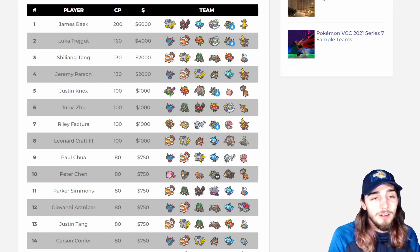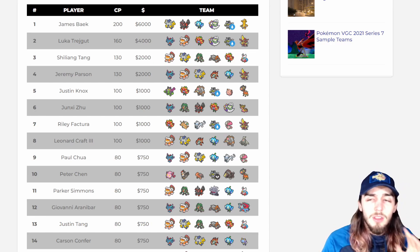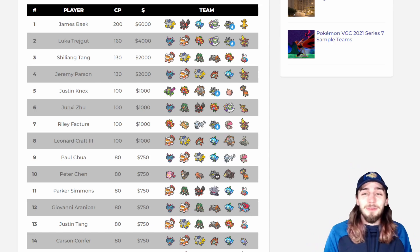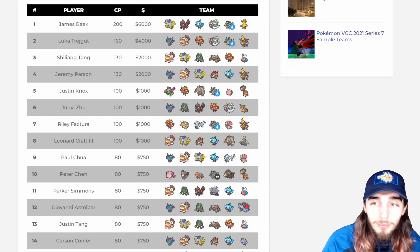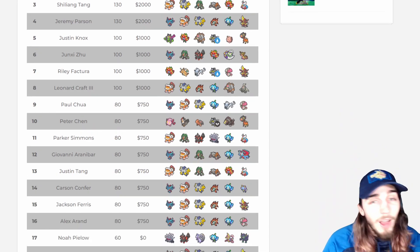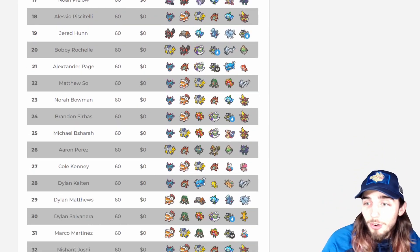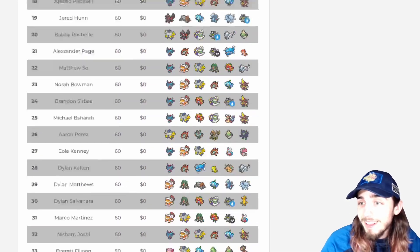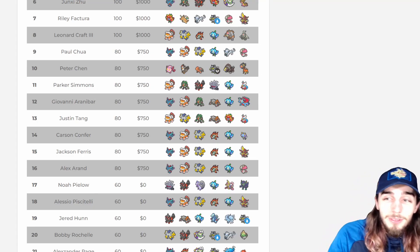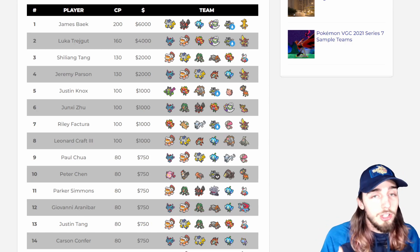There are three key teams I want to take a look at. I want to look at Justin's team in fifth with the Okie Dokie, I want to figure out what's going on in 10th place with a Staraptor, and I also want to look at Carson's team with the Ilumize in 14th — a concept I really want to examine. Those are the three Pokémon that really no one expected to go crazy, but I definitely think they had a strong showing.